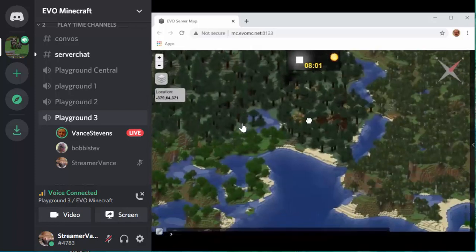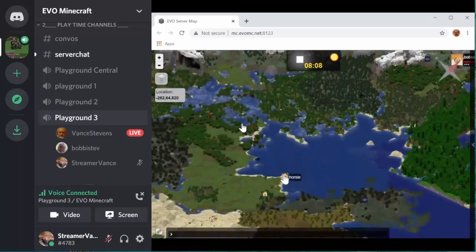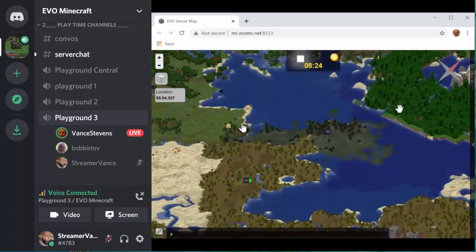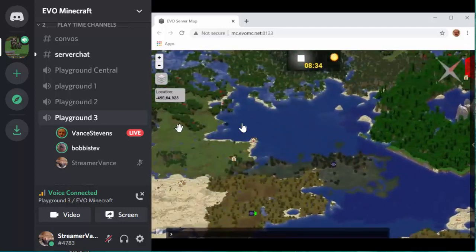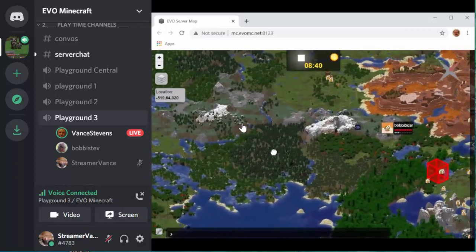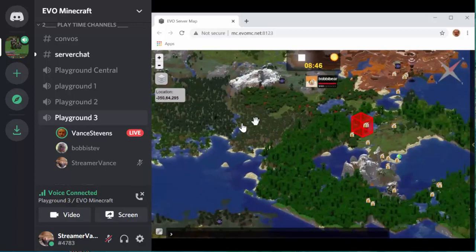I noticed there's some other activity across the water. A Horsey has set up a house here, and Zydr has commandeered a couple of lava pools. There are some nether portals set up along here. And this is all in relation to where the pyramid is — the pyramid is over here.